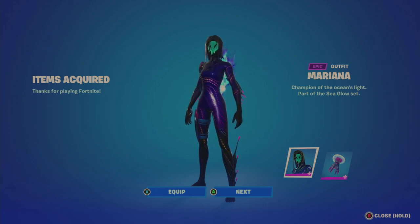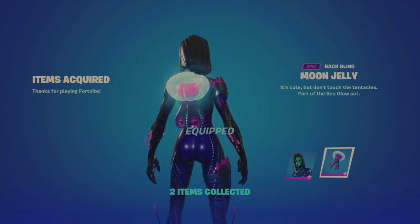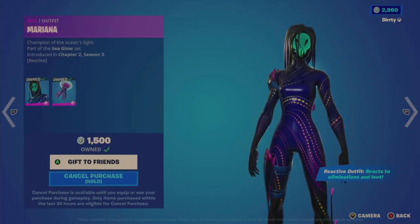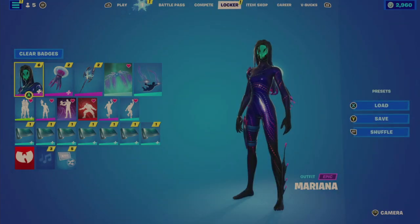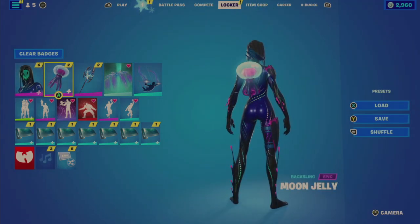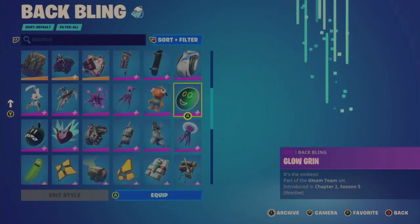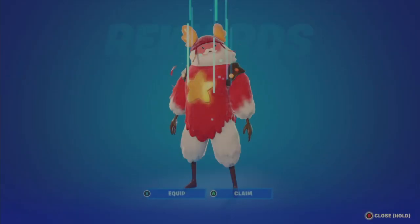I've got it. I'm going to equip both and then demo what it looks like in the locker. Let's back out and go to the locker. One thing I'm going to do is actually remove the back bling to see how different it looks.